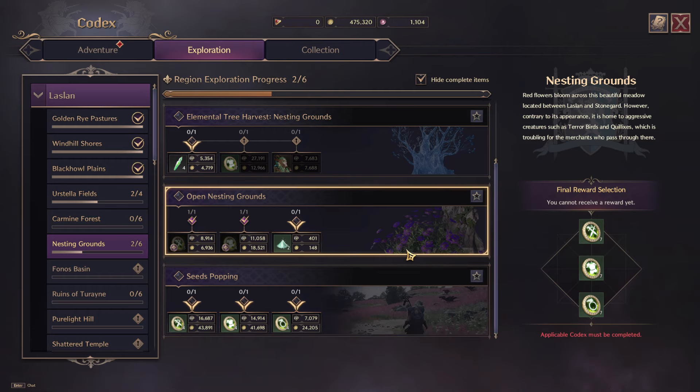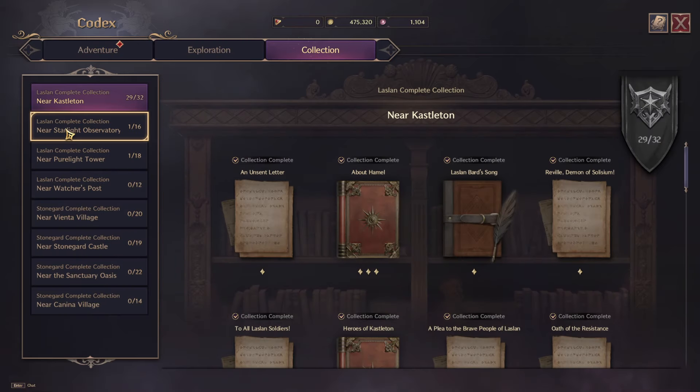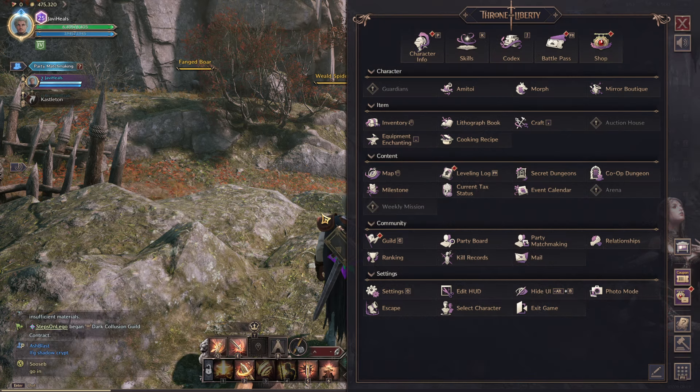Basically, go into your codex and see what is available to you at the time — that is really what you want to be doing to level up the fastest.